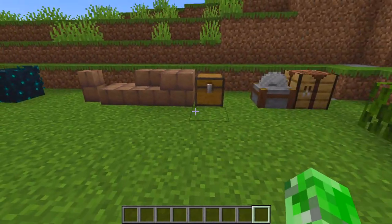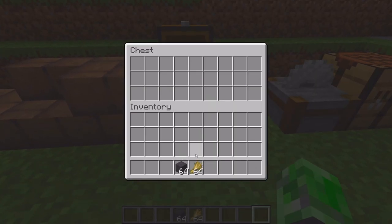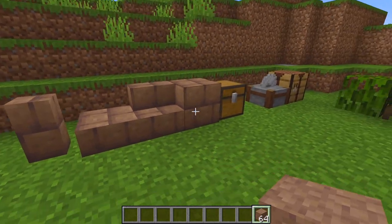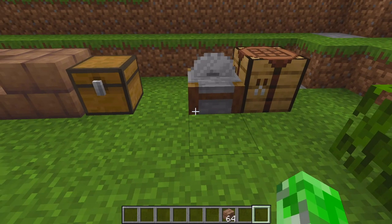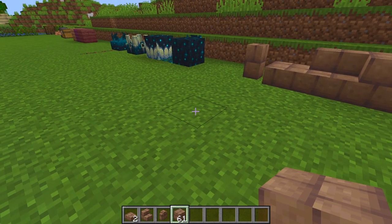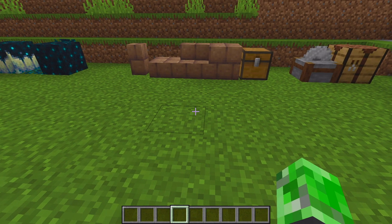There's also packed mud. You get it by combining mud and wheat in the crafting table. You don't arrange them in a pattern — you just put wheat with mud and you get packed mud. From packed mud you can craft mud bricks, and then using your stonecutter you can make stairs, slabs, and walls. It's pretty cool — you can do a lot with it, and it has a nice sound to it as well.